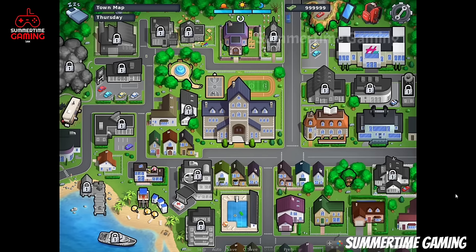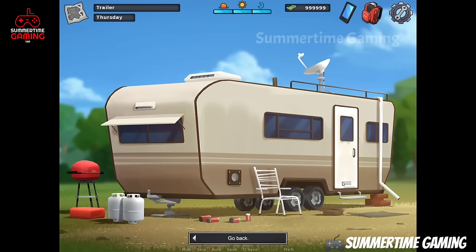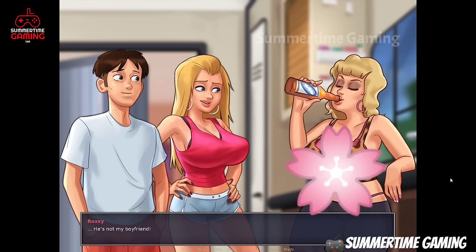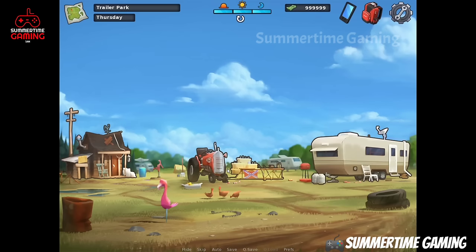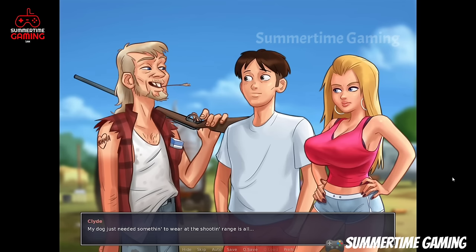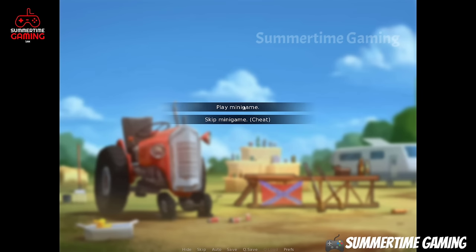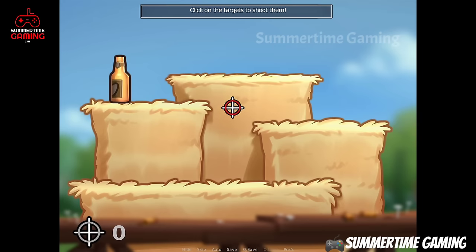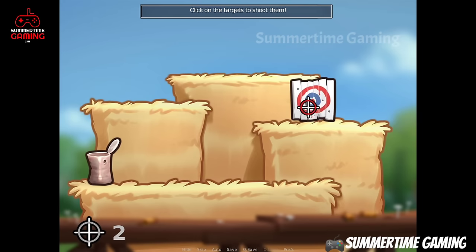We have to help her, so we go to the trailer park and get inside the trailer. We see Crystal, Roxy's mother, but she doesn't know where it is. We go to the tractor and here we have to play a mini game called the shooting mini game. You just have to hit the targets — you can skip it or play it.